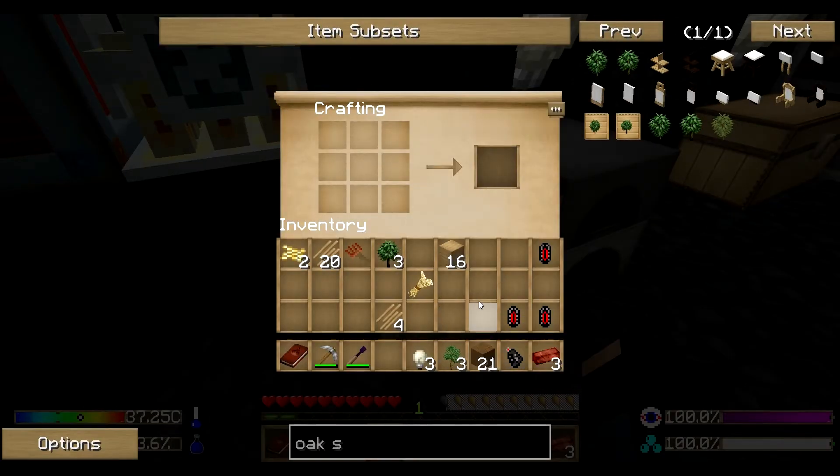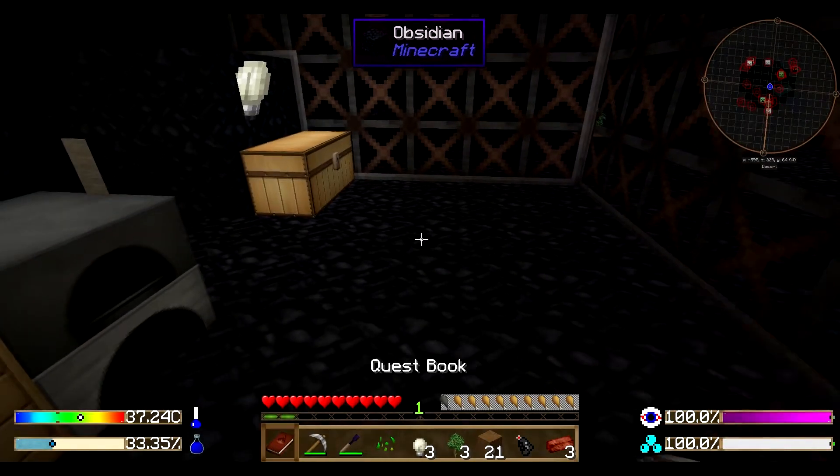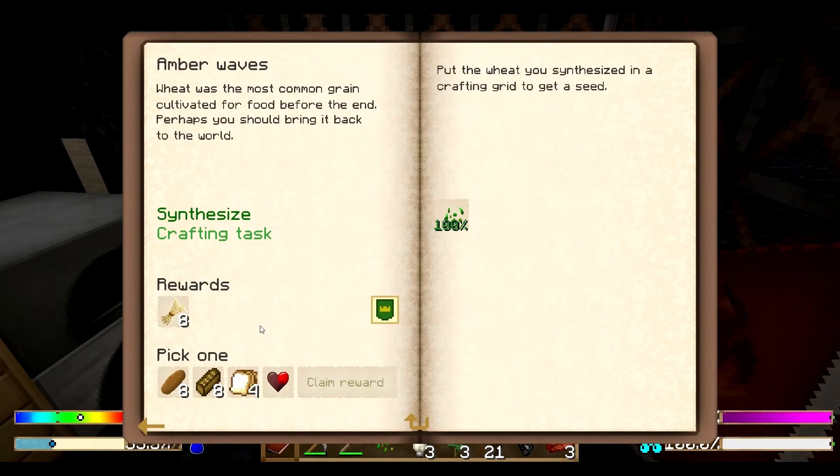There we go — seeds. Now that we have seeds, we do get another eight weed which we can turn into seeds as well, and we do get some more food. Let's take the toast. Those toasts, why not — a little bit more food. We can also take the toast apart.